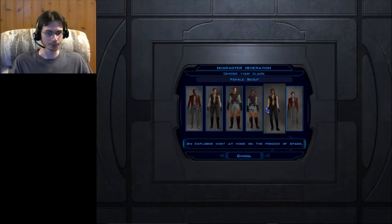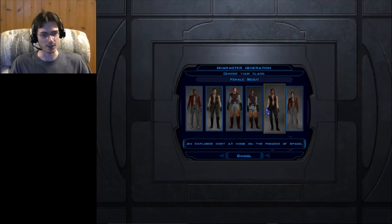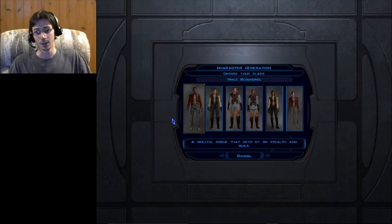So by hitting new game, we are prompted at a character generation screen where we'll choose our class. It can either be male or female. The classes are going to be the same throughout — there is Scoundrel, Scout, and Soldier.